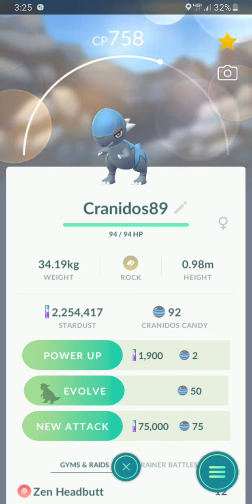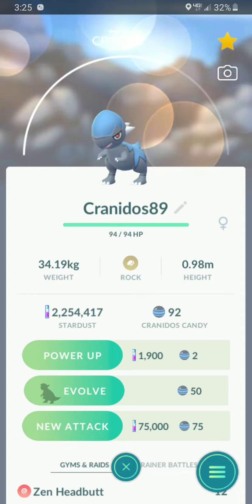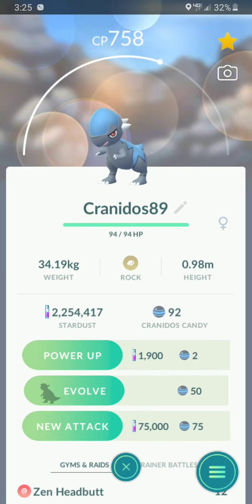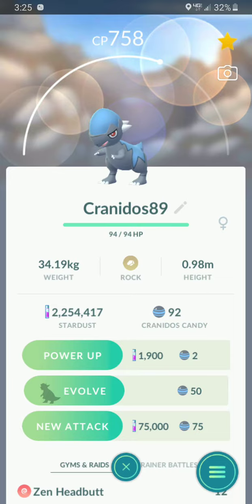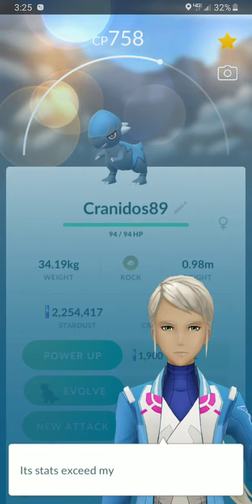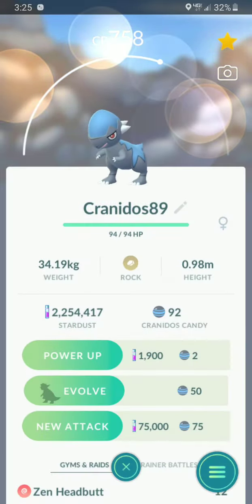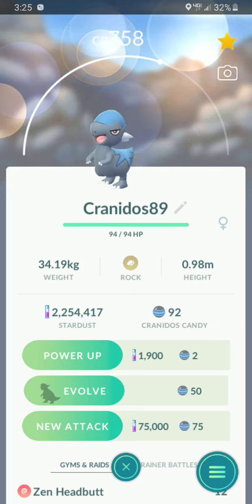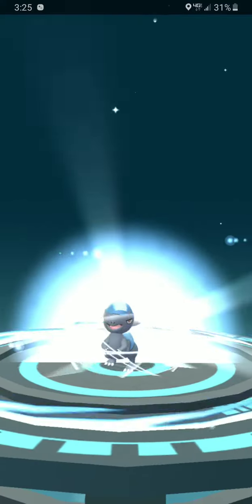I'm hoping it'll be pretty much perfect for the Great League. The IV calculator says it should come out at around 1400-something CP. You gotta remember, higher CP isn't always better IVs anymore — you have to use the IV calculator, because you could have one with lower CP that actually has higher IVs. Just use the IV calculator website. Without further ado, let's evolve this bad boy — hopefully it gets under 1500 CP so it's good for the Great League.